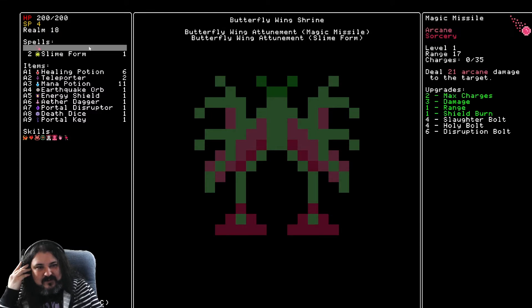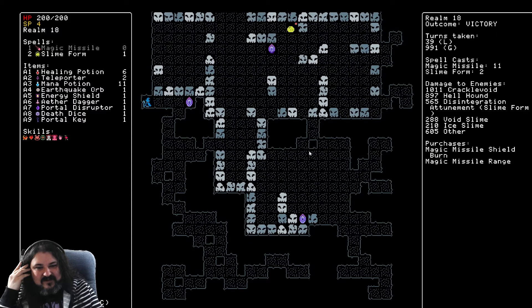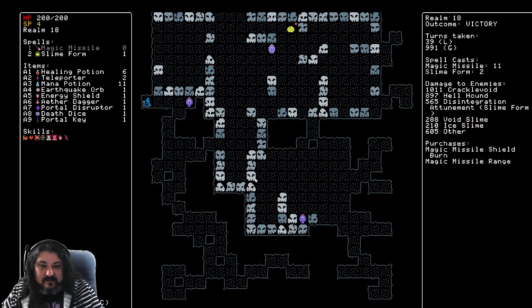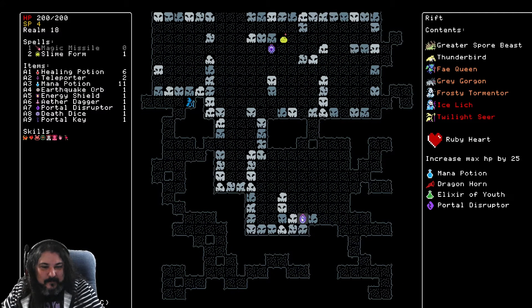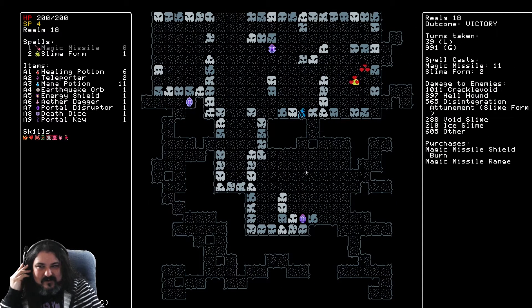Slime form — disintegration's better. They're doing 30 damage pretty routinely because of how many there are. 21 damage for every couple shots. Once I take something like arcane lord — Lord of the Void — we'll get it for every two shots. As a sorcery: whenever one of your spells deals damage, you gain 100% resistance to that type of damage.